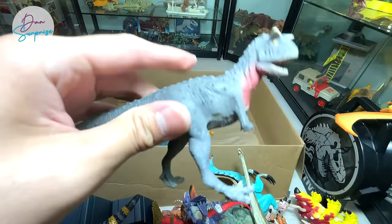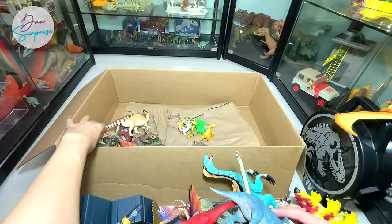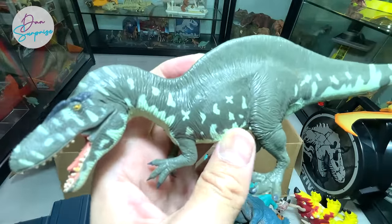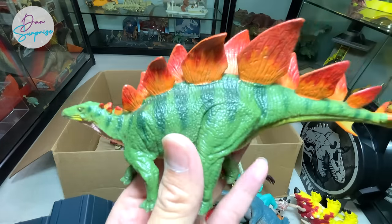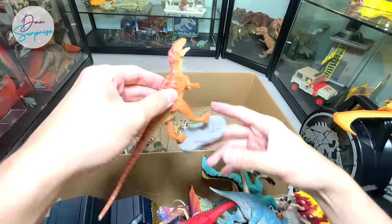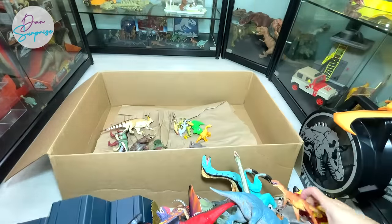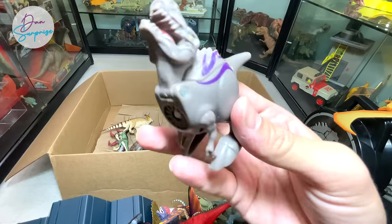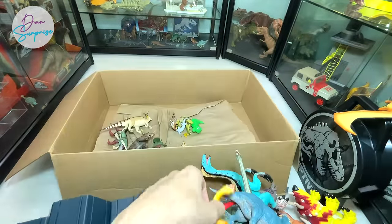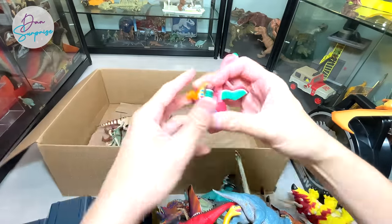We have an Einiosaurus from Tara by Battat, a Triceratops from Favorite Cole, an Acrocanthosaurus from Tara by Battat as well - a really beautiful one. Acrocanthosaurus is known as the high-spine lizard. A Stegosaurus from Favorite Cole - I really love the color scheme, it's really vibrant and beautiful. An Allosaurus that comes with a stand - from Favorite Cole as well. This is one of the Jurassic World Battlers - an Indominus Rex.